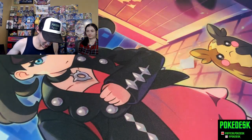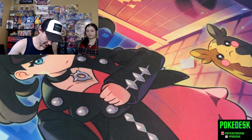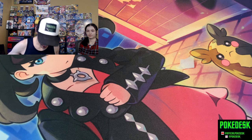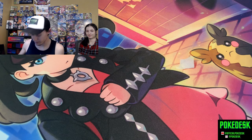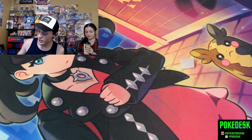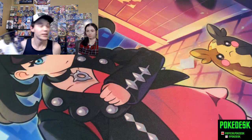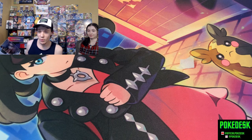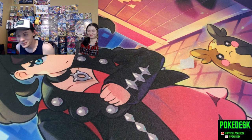Scarlet and Violet does have an advantage because the newer ETBs come with nine packs and the Lost Origin one only comes with eight. Still a good amount though. We have all the artwork on the side inside, and I think this gives me enough to finally finish the last row of the background there, which my wife loves.